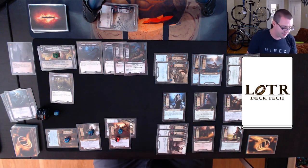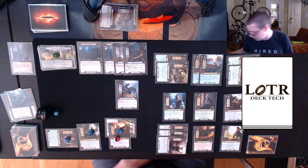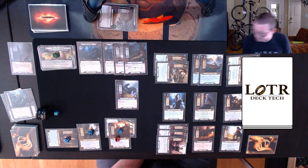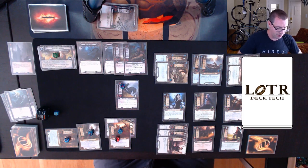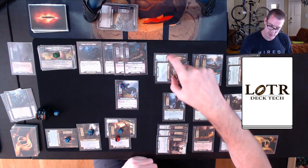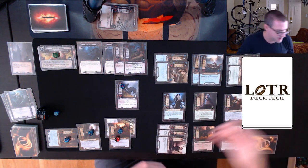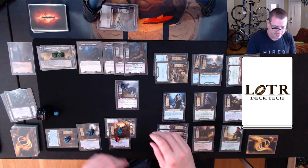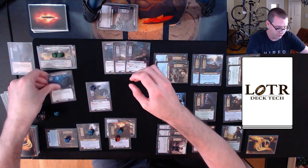Six progress on the quest, one on Rosgobel which flips it into the Rider of Mirkwood — currently sitting at two threat. I make five progress on the quest stage. I travel to Watched Path. The Rider of Mirkwood is going to stay in the staging area for a while.